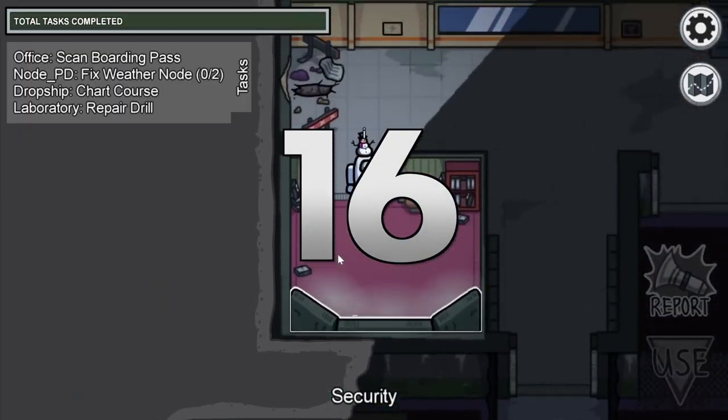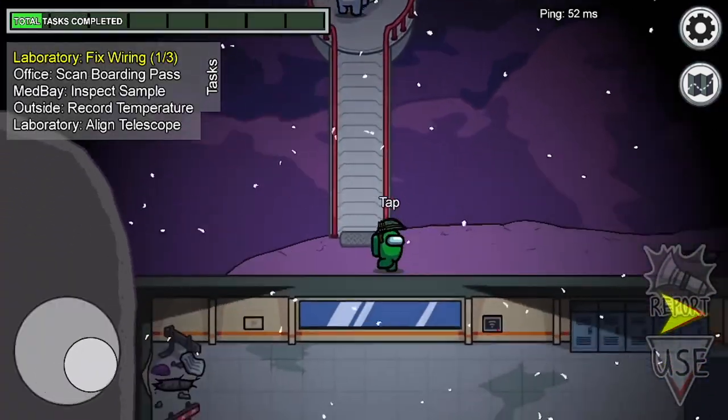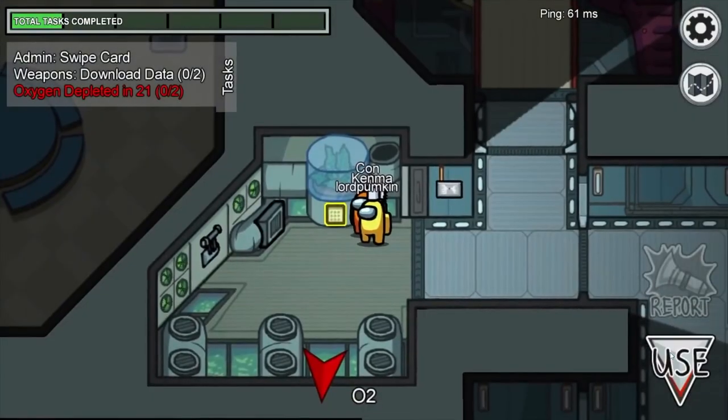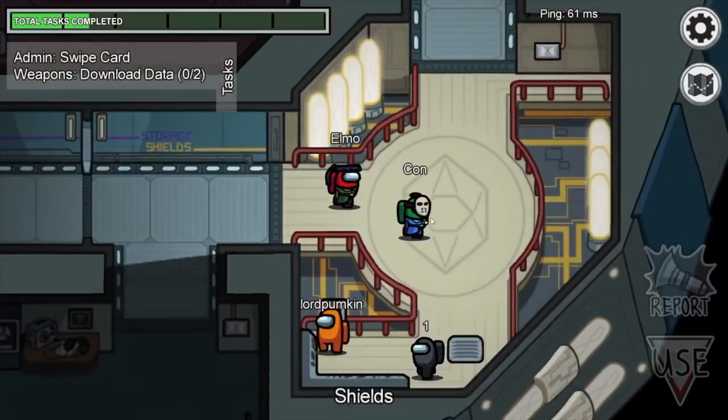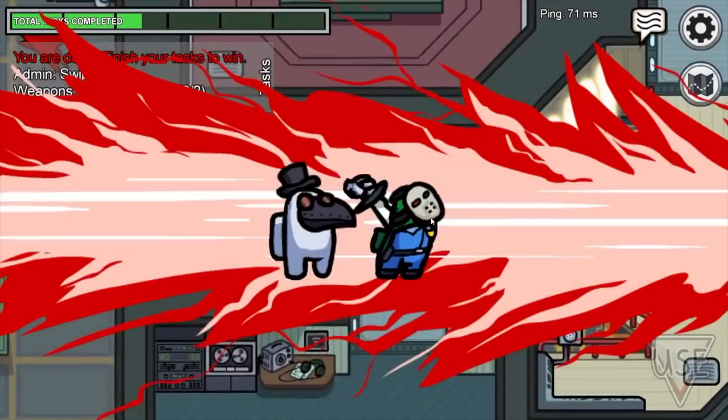If you're an imposter, there's a good way to commit murder and not get caught: take advantage of crowds of players. When you see a lot of players together, take advantage of it and do an assassination. Since they're all on top of each other, nobody knows who did it.